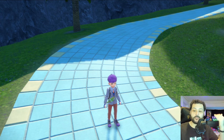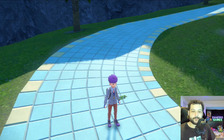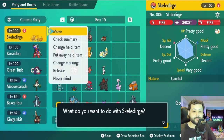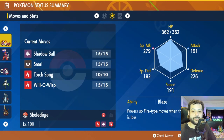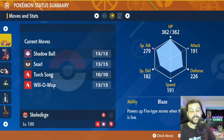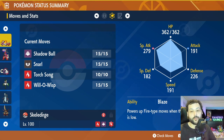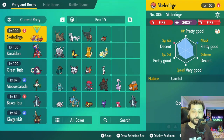So why would you actually want to do this? Well, let's look at my Pokemon - my Skeledirge. I used this guy in the story and it was pretty fantastic, but the EVs on it are pretty terrible. I have really high attack and I want to reduce that to zero, reduce all my other stats to zero as well, and I just want HP and special attack at max.